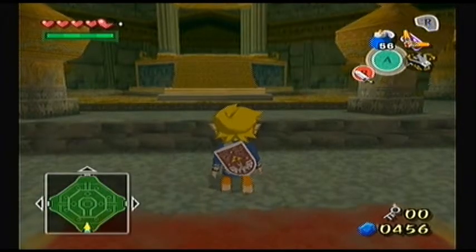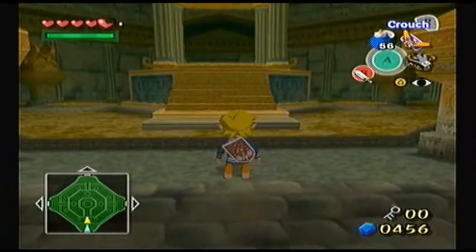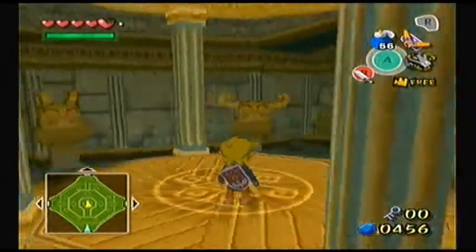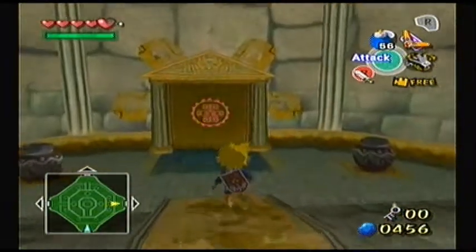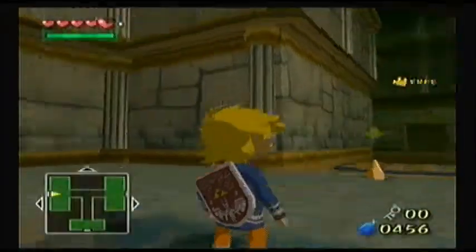Hello, everybody, and welcome back to Legend of Zelda: The Wind Waker. Last video, we got to this big and very, very empty room, and in the middle you can look out and see there's three possible paths, but there's only one that we can actually really take. It's glowing, so that pretty much indicates come over here, it's important, so let's come over here and see what we can do.